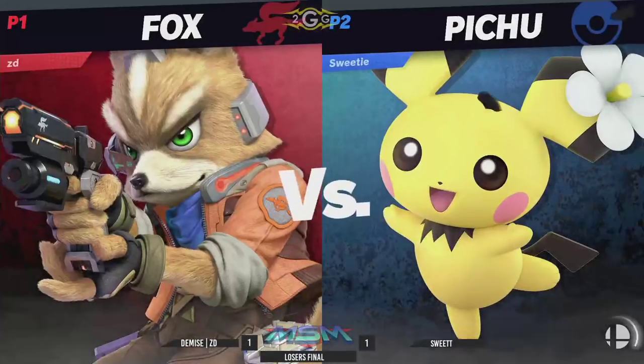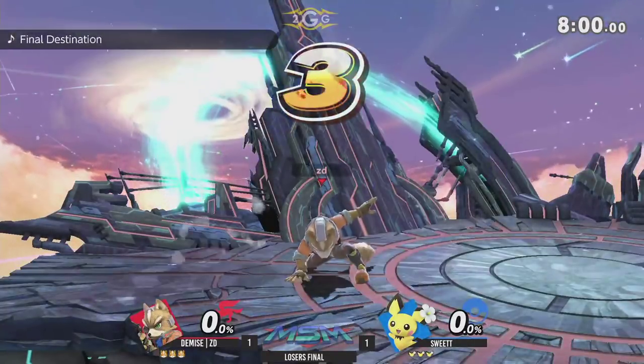What a great bait from Sweet T — just dropping down, dangling the bait right in front of ZD, saying here I am, you know you want to do your flash kick up smash. And he did it, and got the punish with down air. The Pichu working out well for him — it didn't see the light of day yesterday. Nimbus brings it out today and does find a win with it, at least on this game.